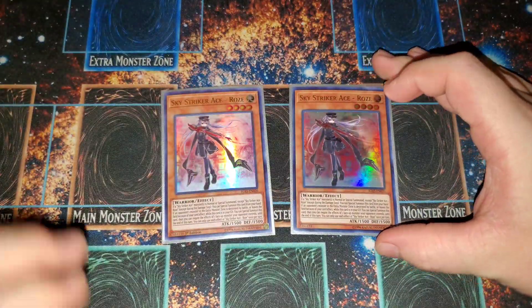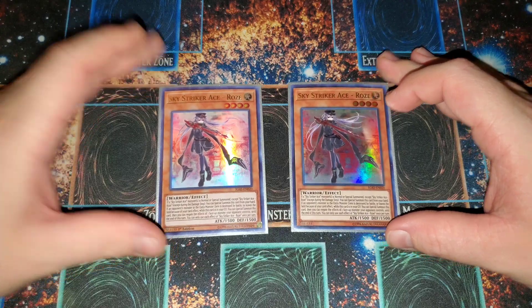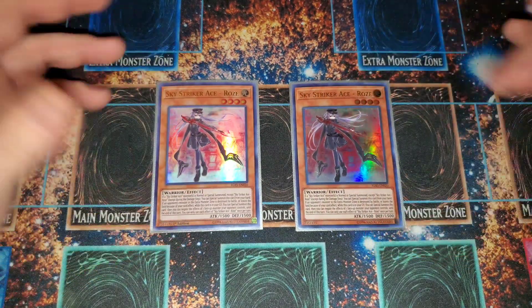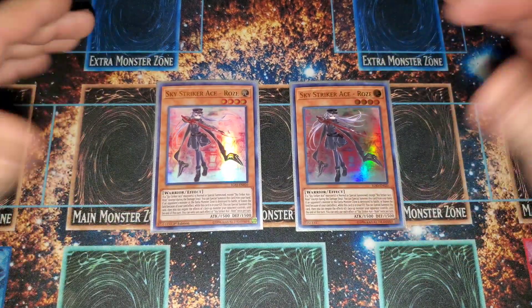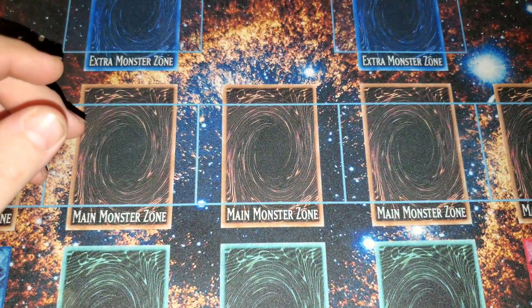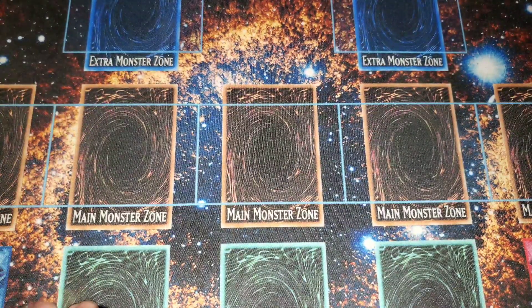Roze is your extender — if you control a Sky Striker Ace monster you can special summon her. She allows you to extend and basically helps fuel the rank four engine in the deck. She's a pretty nifty, pretty rad card.